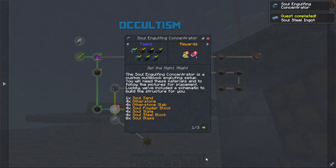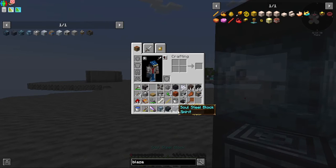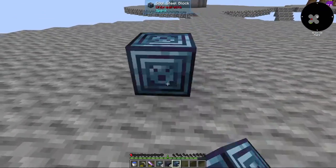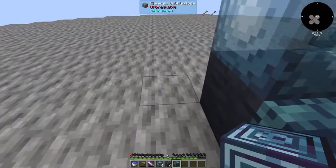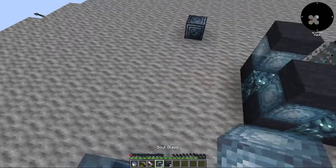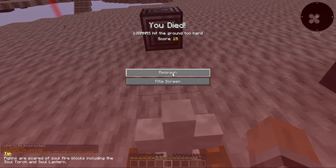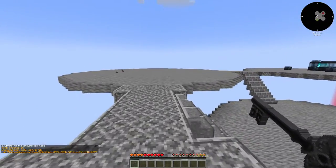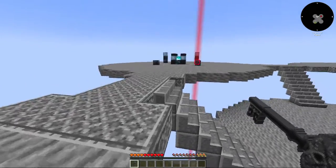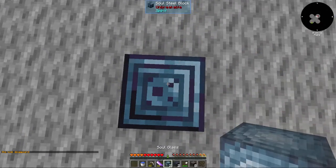That is actually all of that. What I need now is to place the slate and the soul glass. But it needs to be 1-2-3 by 1-2-3. I'm going to go ahead and build this in the event that we do need it later, because I'm a little suspicious that we might. I did not even think that that would kill me — I forgot I was at half a heart. Stupid. But we can finish this up.